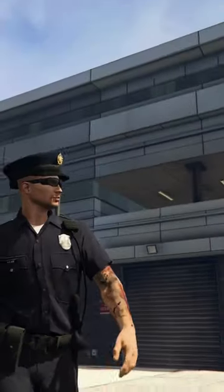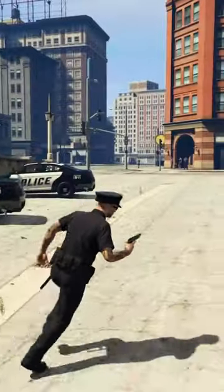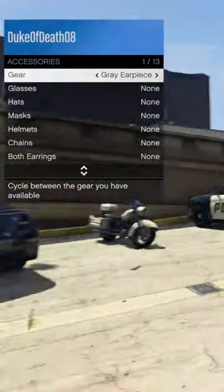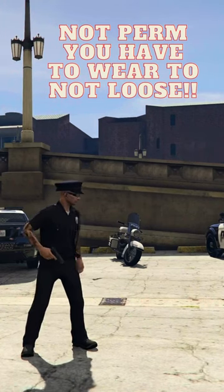You do need an earpiece for this, so make your way to the middle aisle in Ammu-Nation to pick one up if you don't have it. From here, open your interaction menu, go to style, then accessories, equip the earpiece, back out of the menu, and quit the job through the phone.